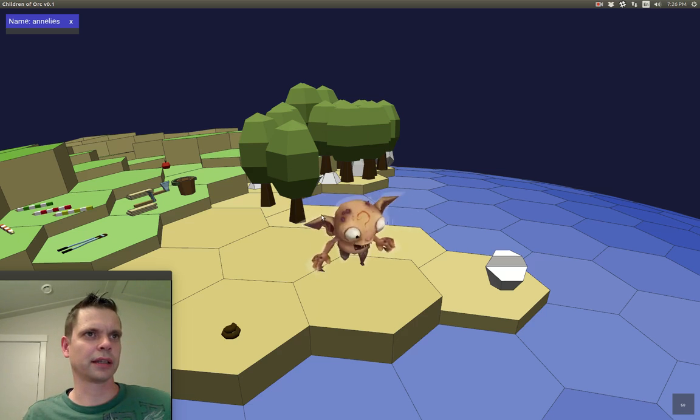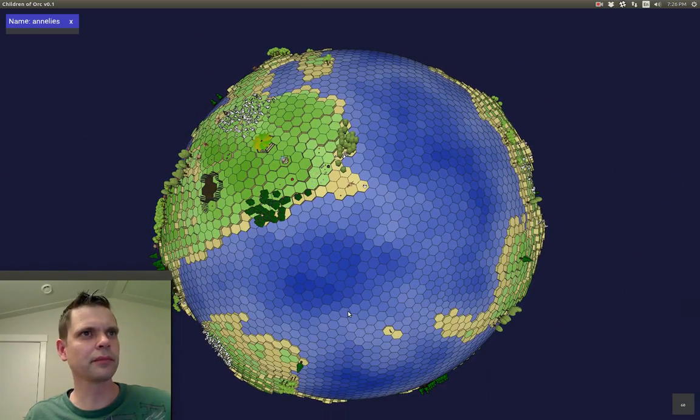Here we've got a little orc and she lives on this planet. This planet is procedurally generated with the trees and the rocks and the terrain, and that's where she lives.